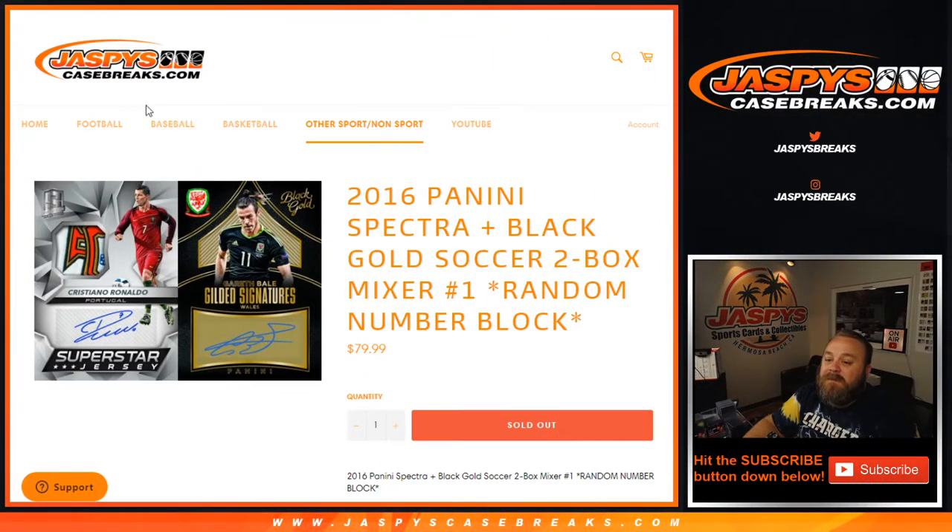And that was 2016 Panini Spectra and Black Gold Soccer two-box mixer, random number block number one. I'm Sean with JaspysCaseBreaks.com — we'll have more of this in the shop and we'll see you guys next time.